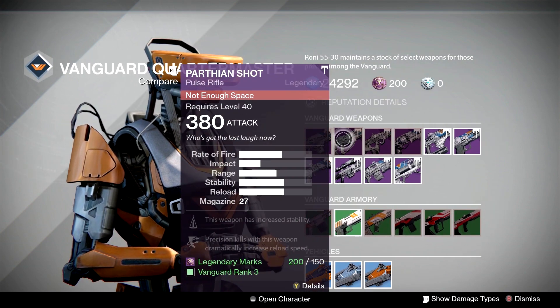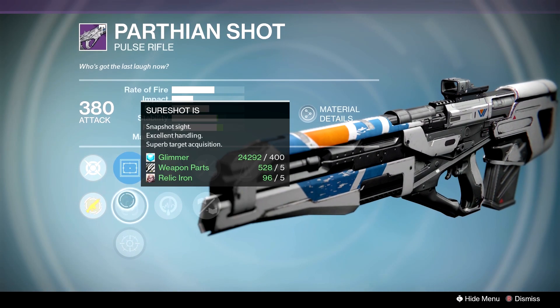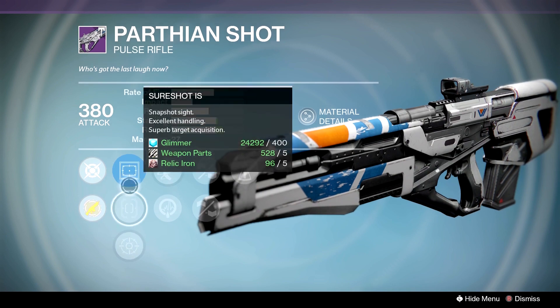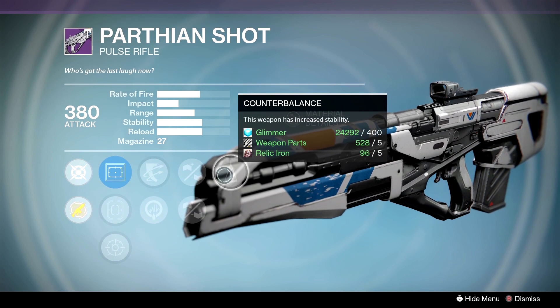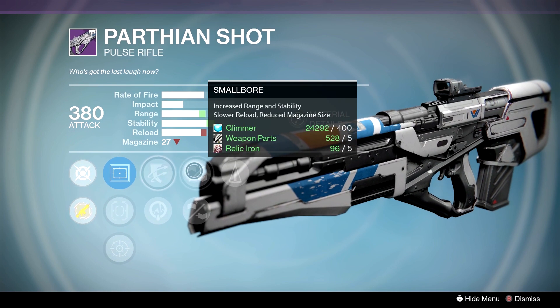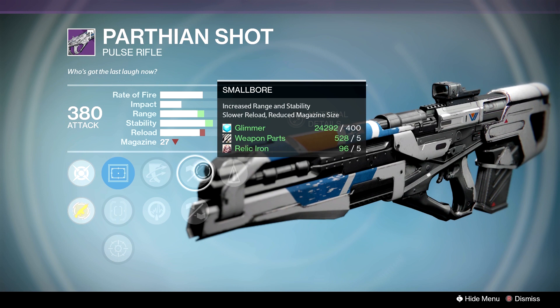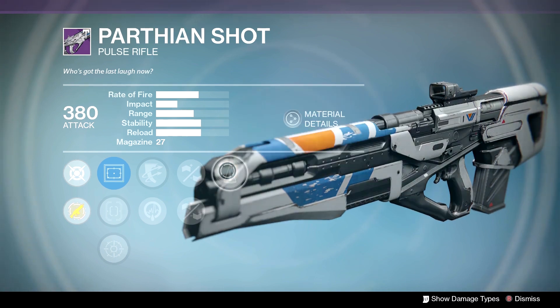But first, start off with Ronin. First is the Parthian Shot — he's always bringing these. We have the Reflex, Sure Shot, and OEG. These are both really good scopes. We have Outlaw or Life Support, Small Bore, Feather Mag, and Counterbalance. The sight is going to be up to you — I prefer the Sure Shot. We're going to go with Outlaw because Small Bore reduces the mag a little bit, but we get a little more range and stability.